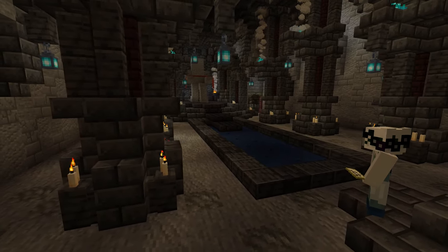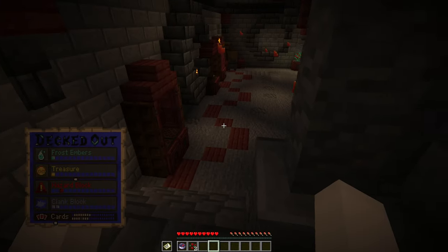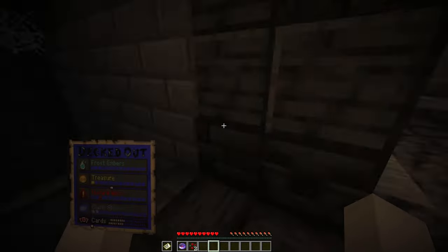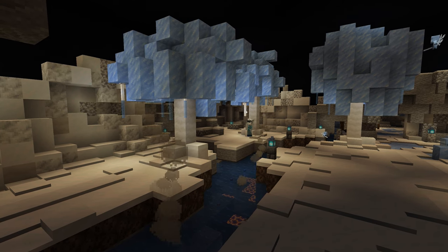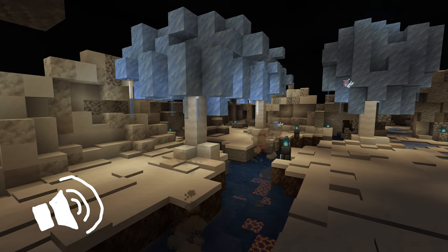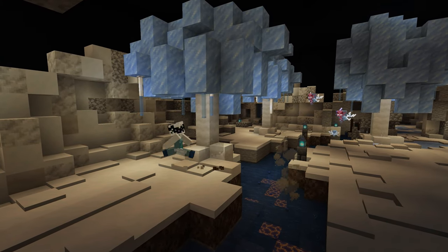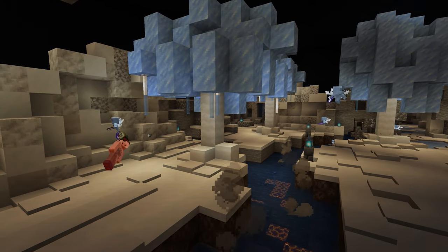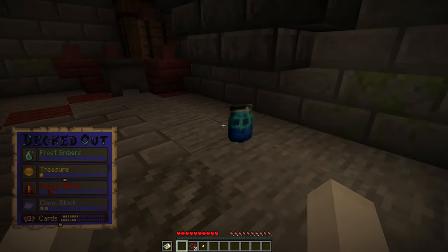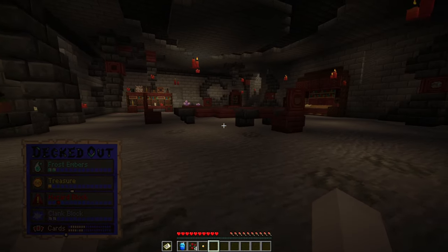There are several functionalities happening in the dungeon while we are in here. First, if we are detected by a Sculk Sensor — which are randomized in each run — and it sets off a Shrieker, we will accumulate Clank for every other activation. Clank is a danger indicator, indicated by a heartbeat sound that you can hear throughout the runs. Once we are at max Clank, which is the fastest heartbeat, evokers are exposed to send Vex after us. Clank is also gained when a stumble card is drawn, which you can hear announced across the dungeon with the other card draws, and we gain 3 Clank after submitting our compass and receiving our artifact.